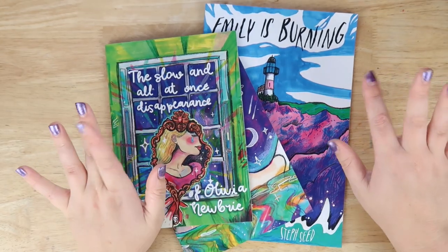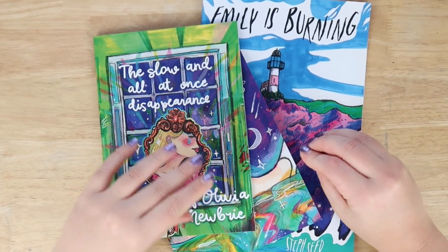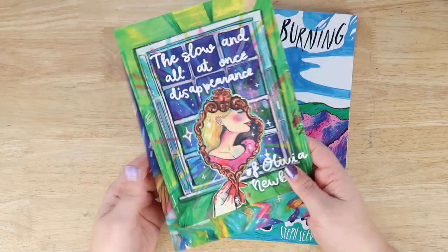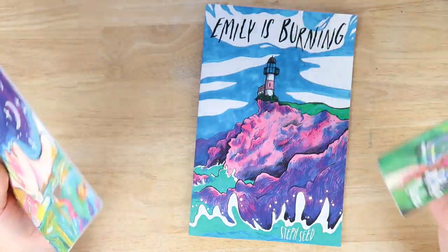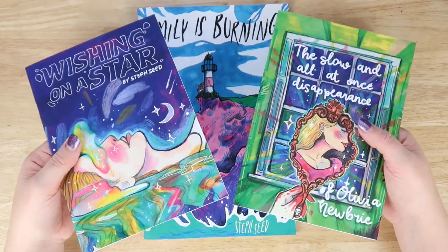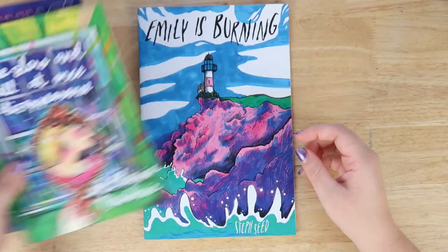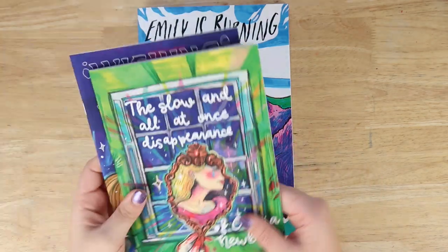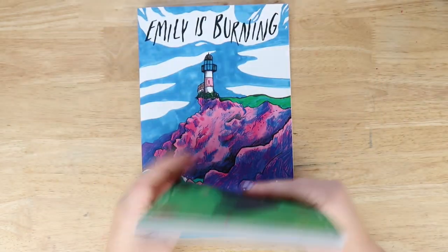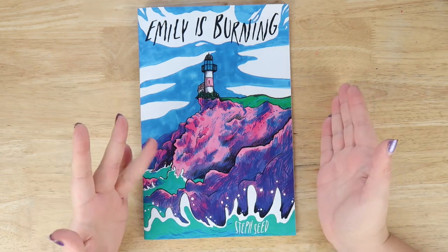Hello everybody and welcome back to The Average. Today we're going to be taking a character and a building from one of my comics and creating it in The Sims. I decided for this one I'm going to be using Emily is Burning, as it is my first comic. Wishing on a Star and Slow Disappearance of Olivia Newbery could be next if you guys enjoy this video.